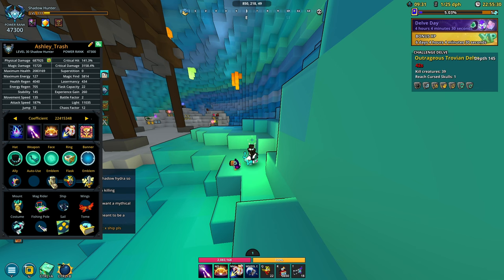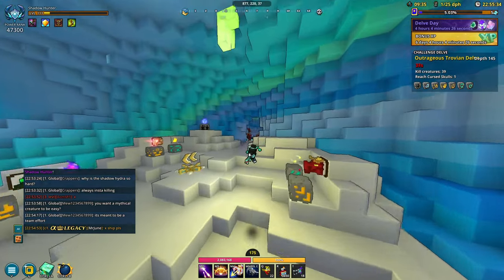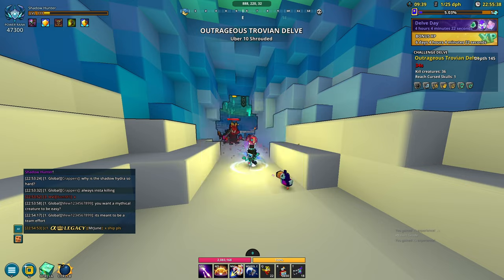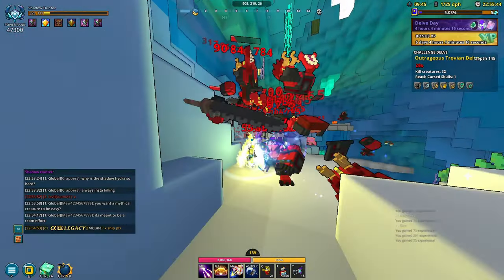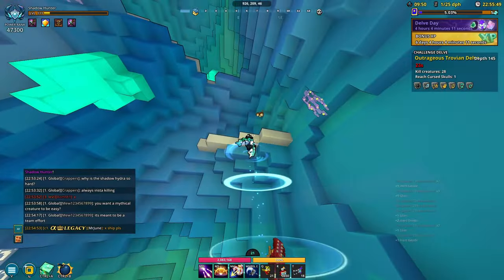Hey, what is going on guys, Cash and Clean here. For today's video I wanted to talk about how you guys can farm yourselves some perma torches, because right now at depth 145 in challenge portals there is a way to loop Ifera. If you don't know what Ifera is, it's a U10 leviathan, and with these leviathans you can get a bunch of fragile torches, but if you're very lucky you can get yourself a perma torch.